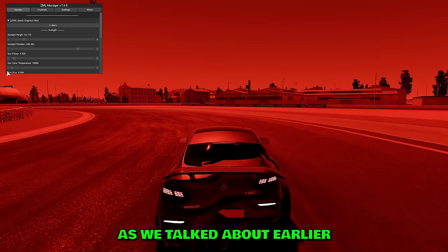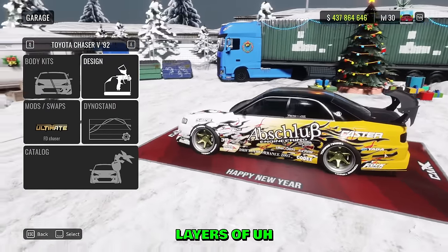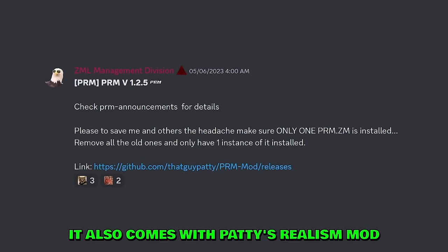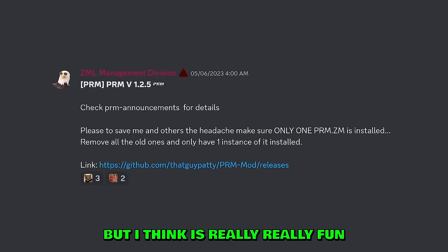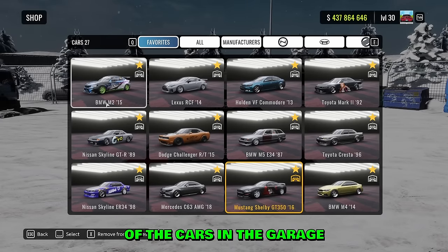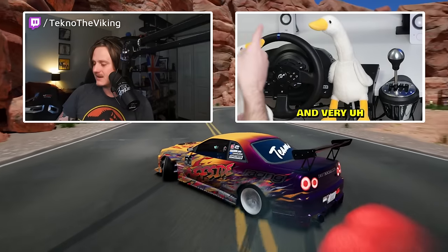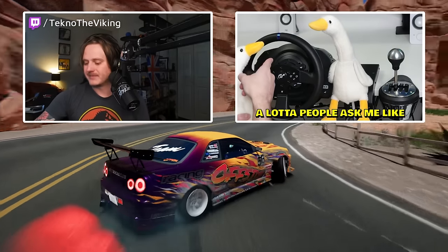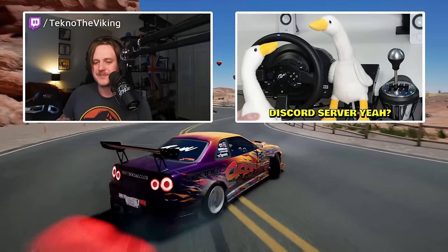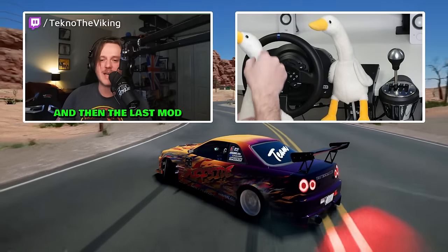The ZML bundle currently includes: ZML itself, Jean's Graphics Mod, a Livery Tools Extender which allows up to 1,000 layers of stickers and lets you move groups of stickers between cars, Paddy's Realism Mod, and Real Car Names — which changes all the car names in the garage to their real-world versions. A lot of people ask how to get real car names, and it's available through the ZML Discord server.